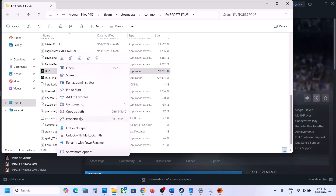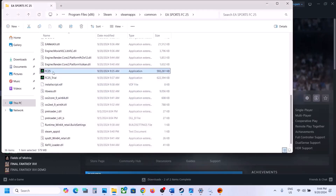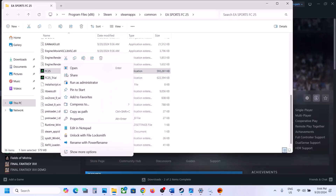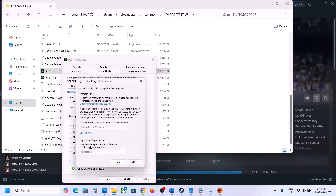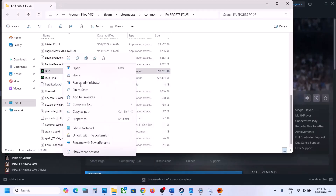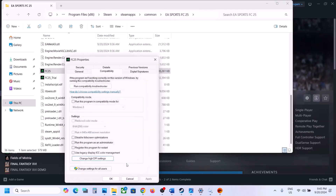If still not working, go to Properties again and put a check on 'Disable full-screen optimizations,' click Apply, click OK, and launch the game. If none of these work, you can uncheck all those boxes. Then go to Properties, click 'Change high DPI settings,' check 'Override high DPI scaling behavior,' select Application, click OK, click Apply, click OK, and launch the game. If still not working, uncheck that box as well and follow the next step.